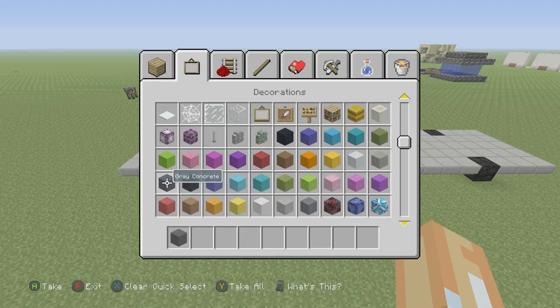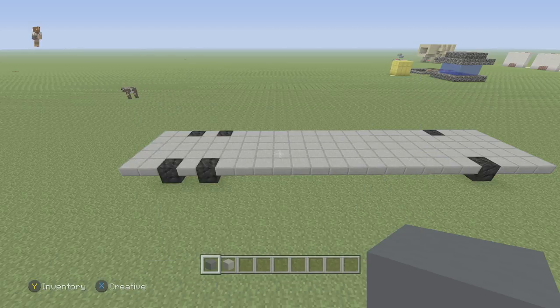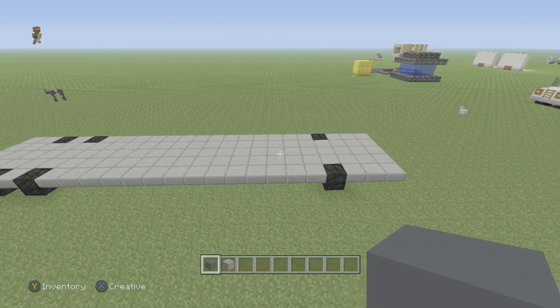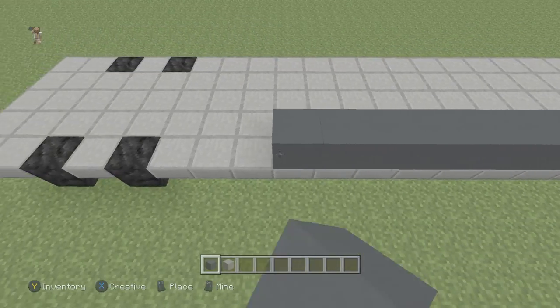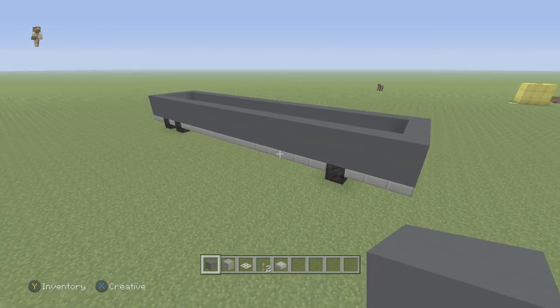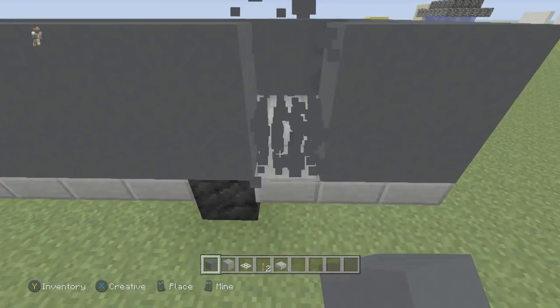We're going to grab gray concrete and light gray concrete. It's going to depend on what color you want your bus to be, but a lot of these tour buses have this dark gray, light grayish look to them, so that's why I'm going with these. We're going to take the dark gray concrete and go all the way around the edges, making two full rows.